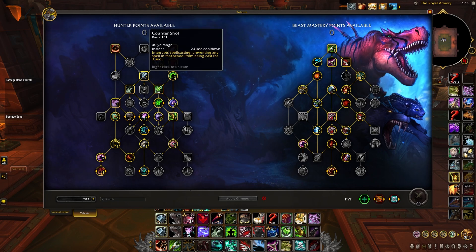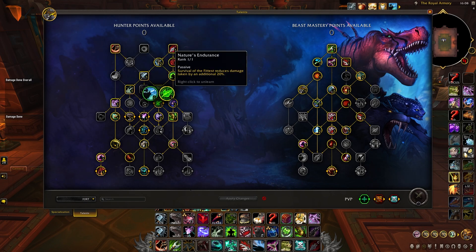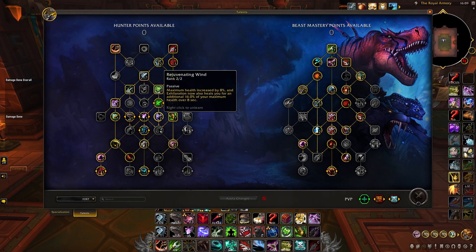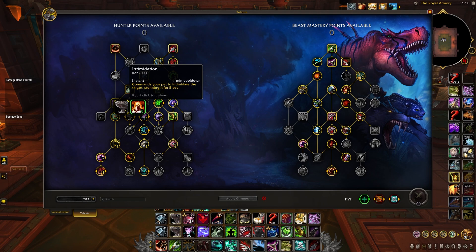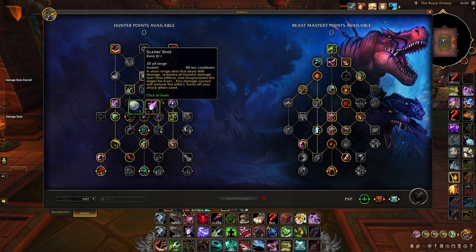We'll definitely be taking our kick in Counter Shot as well as Tar Trap and Tranquilizing Shot for some extra utility in Mythic Plus. We're going to buff up our big defensive through Nature's Endurance, making Survival of the Fittest reduce our damage taken by 40%, and we're also going to put 2 points in Rejuvenating Wind for some extra HP and defensive capability. As a BM Hunter we'll be taking Intimidation for a short CD single target stun, as well as Binding Shot to help our tank kite if needed — or an underrated choice here is Scatter Shot for an extra on-demand stop, which is especially nice for pugging.